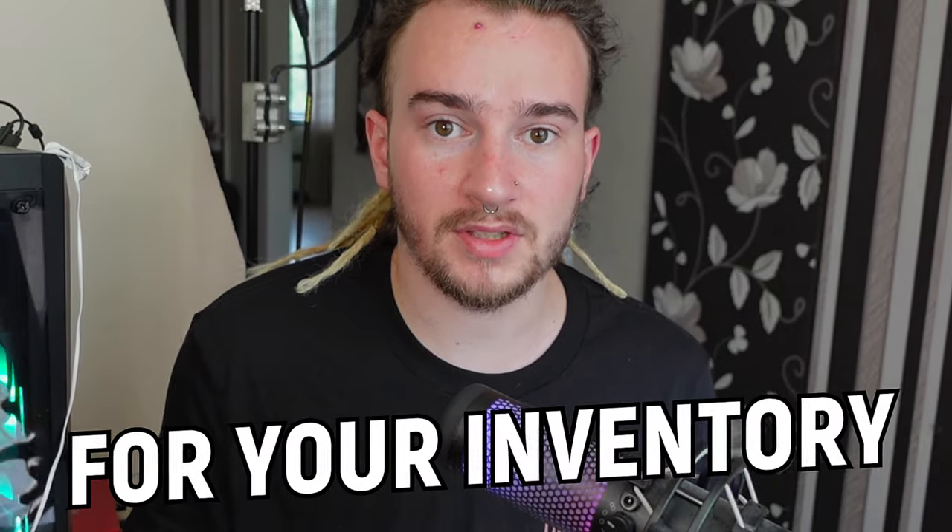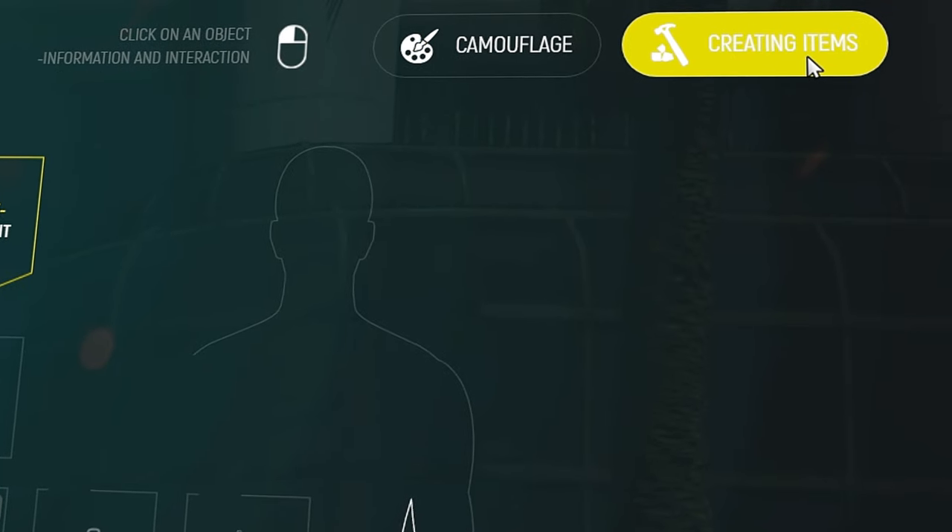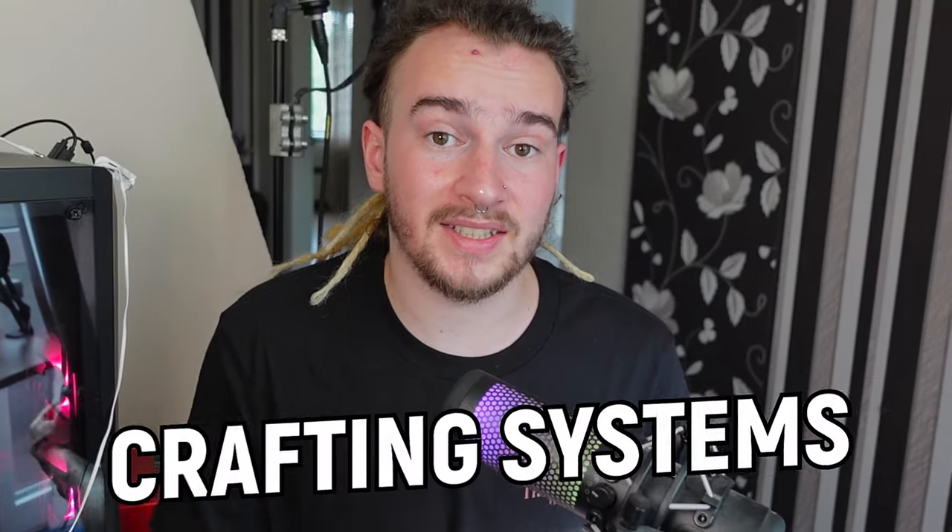In order to open the crafting menu, you need to press the I key for your inventory. Then on the top right, you're going to see two buttons: weapon camouflage and creating items. In fact, these are two different crafting systems.